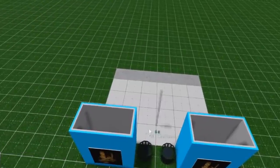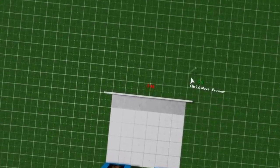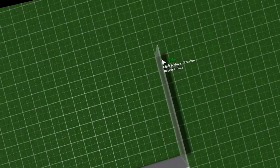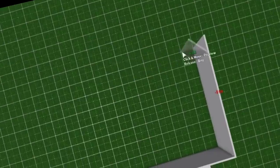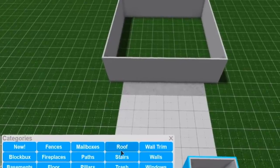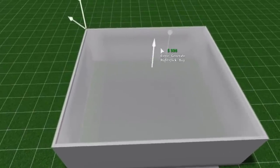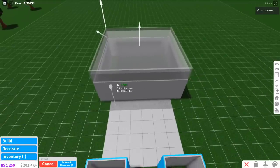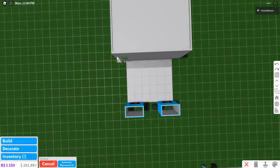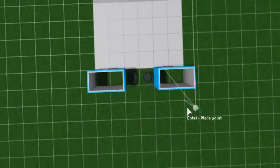We're gonna start building the house now guys, which is really simple. It's a rectangle. Why did you think I chose this place? Because it's a rectangle. I actually don't know the exact size but I'm just gonna do whatever is closest. This house uses a flat roof as well, so we're gonna put that there. Then we have to build a roof that extends to these gas pumps.